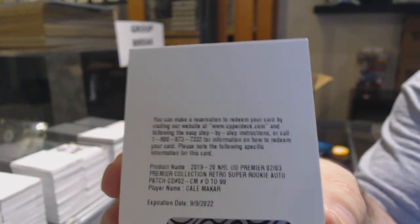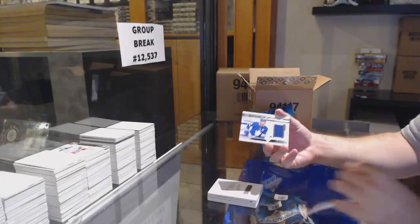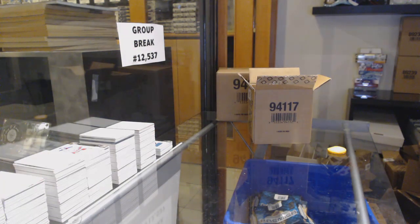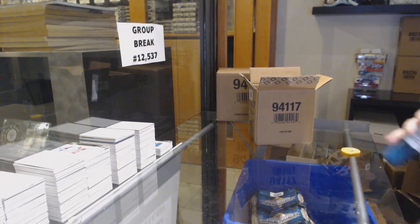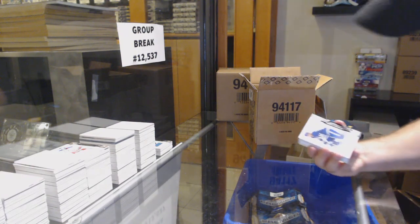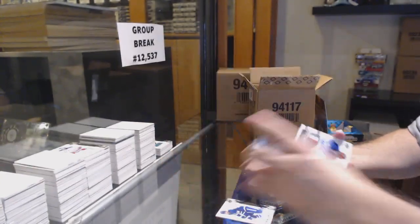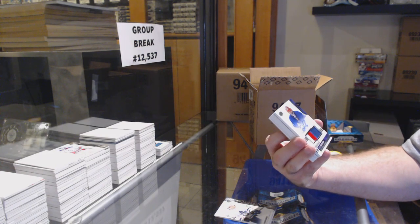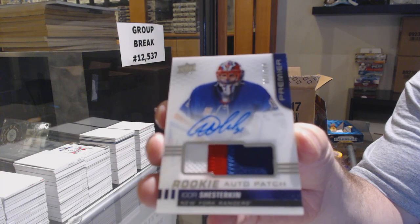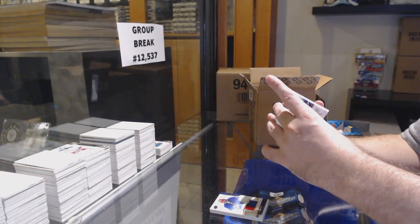We've got a super rookie patch auto /99 — Kale Makar! It's Makar City. Makar super rookie. We've got a premier swatches /99 of Tavares — a retro jersey, the retro super ball. All the super rookies are retro. We've got a /299 base of Matthews, an upside-down /299 Trevor Moore rookie, and a rookie patch auto — first one of him /149 — Igor Shesterkin!